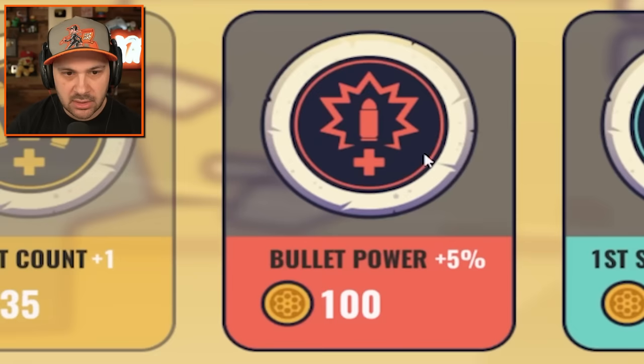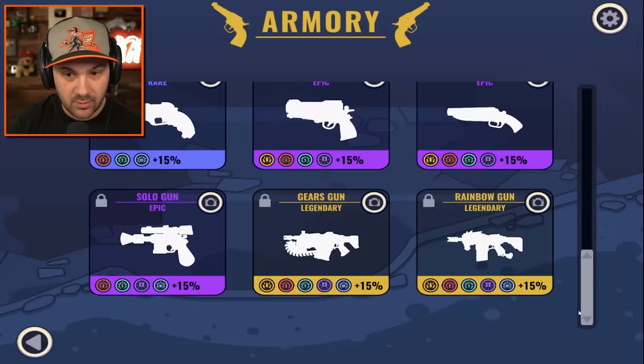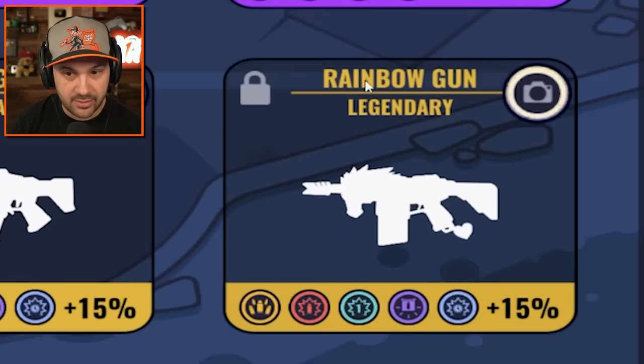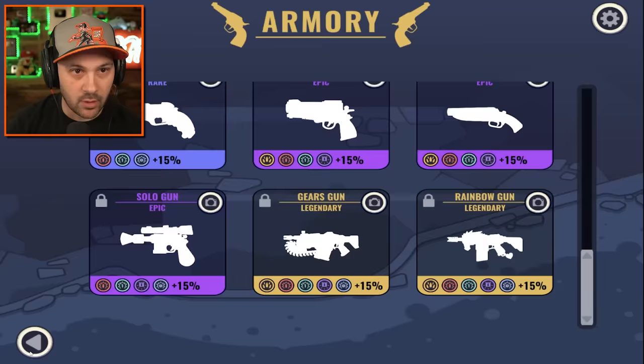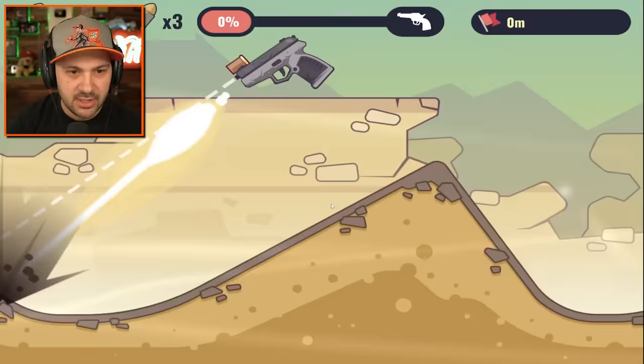I still didn't beat my best score. I doubled my coins by watching an ad — look at me, I'm gaming! Let's upgrade our bullet power, and then of course you have the armory, where you actually upgrade the weapon. That's what we're looking for. We'll get there, we got work to do.